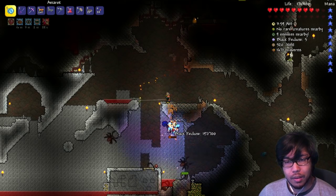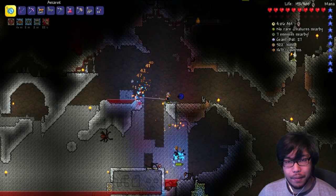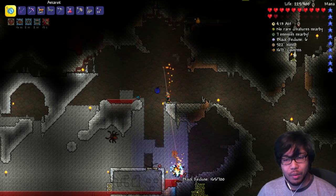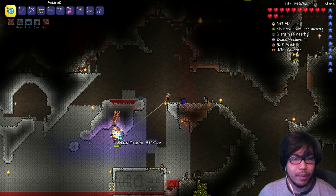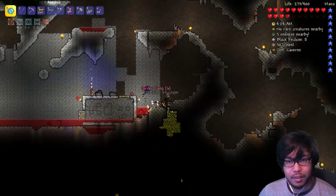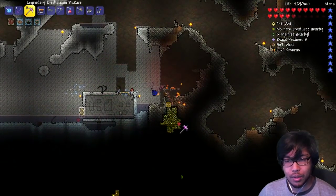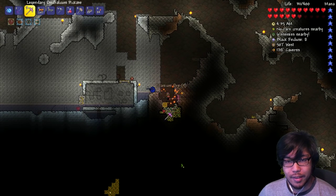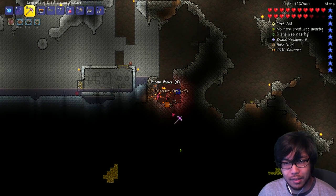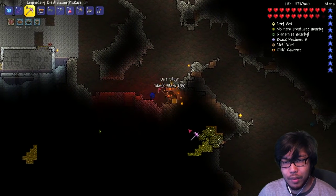It was nighttime, so more enemies were spawning. We're gonna kill these guys and grab a ton of spider fangs. It's hard seeing all the projectiles and small enemies attacking me, especially with a yo-yo and tons of particles. Come on recluse — he's dead! Let's pick up more spider fangs. Maybe you can make a different armor set with these. Some more Titanium ore — awesome! With this ore vein we can probably make the next pickaxe. Let's head off and do that.